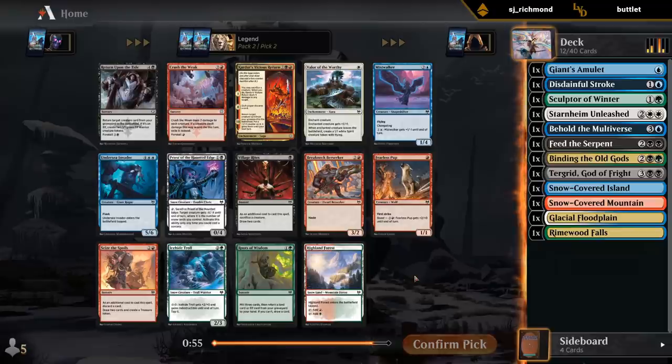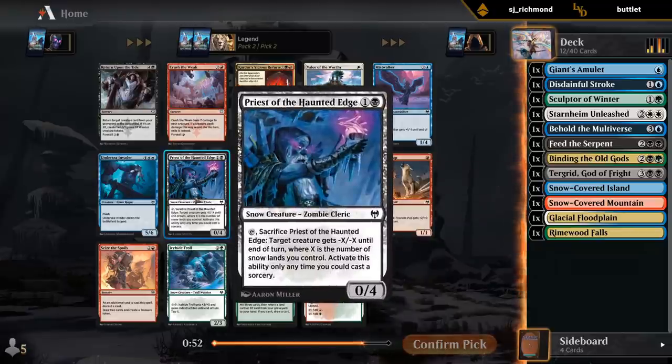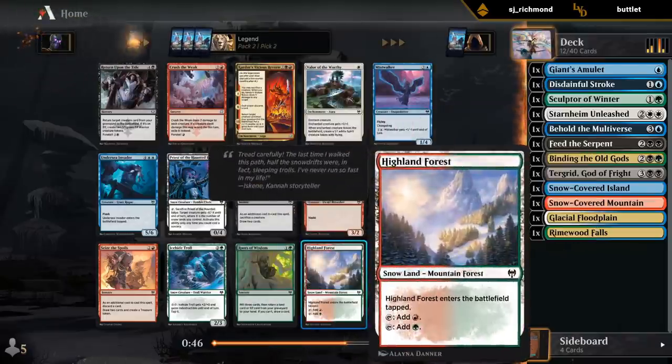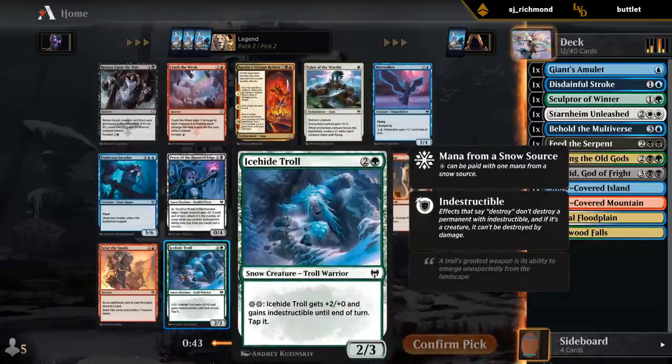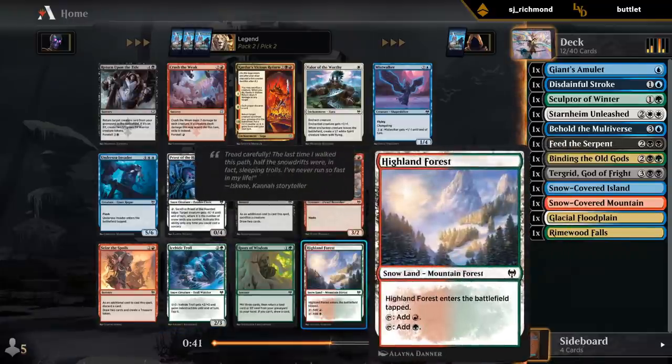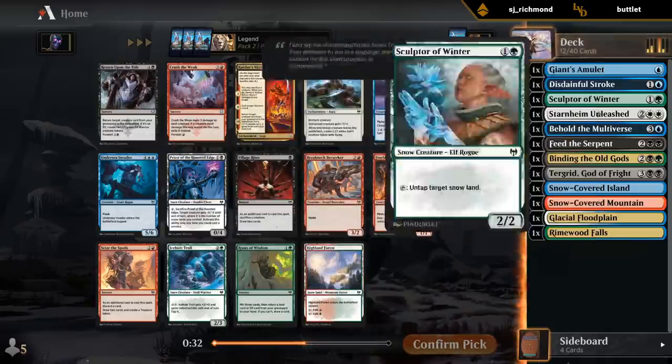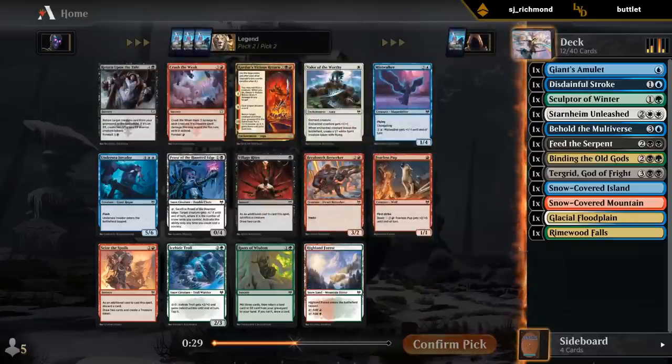Another interesting pack. We've got Priest as a powerful removal option in a snow deck, Mistwalker I've already mentioned a few times, and Troll as a snow payoff which we're hopefully able to wheel. We can take the Forest here, although we don't have any red cards we're planning to splash. I think it's between Priest and Mistwalker. I could see taking the Mistwalker and then hoping to wheel either Priest or Troll - one of the snow payoffs should wheel. Crown is very good, but I don't think this is the deck for it - you want to have more cheap creatures to equip.